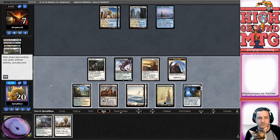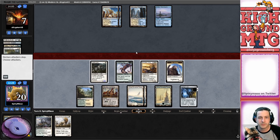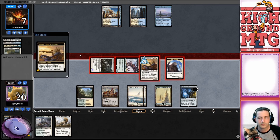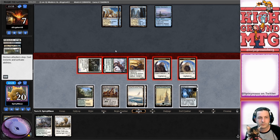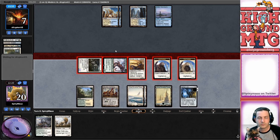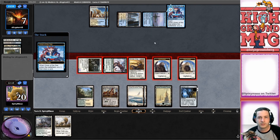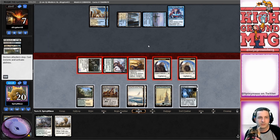That's staying on three. King of the Pride is a pretty good draw here. We can also activate Gavany. Let's just get in - we're not gonna play anything else. See what our opponent can do. That's why they have to path one of our creatures instead of the Lord. Flashing in - it's fine. It's like a miracle thing. No miracles.